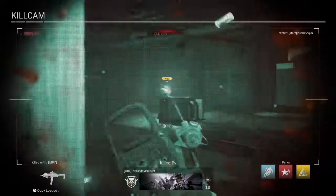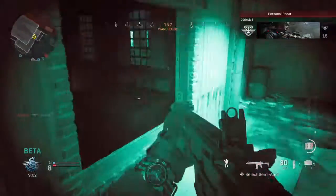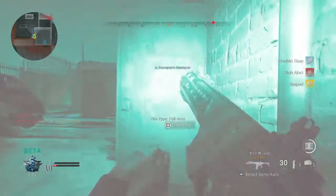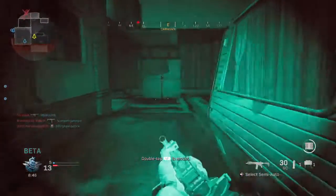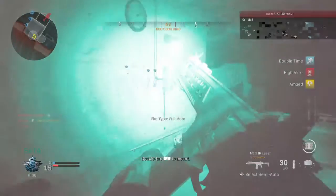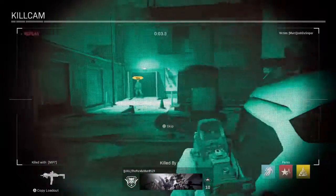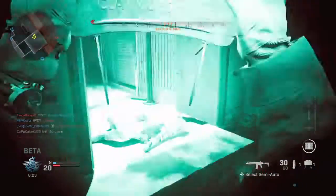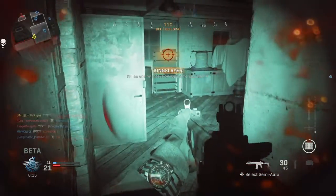I haven't used that gun yet but I have it unlocked. Someone's in here — oh there's another guy in the corner. Bad spawn. The mini-map being always on is a lot nicer because you can see where vantage points are. Shitty spawn. Take that — oh you can go upstairs, nice.